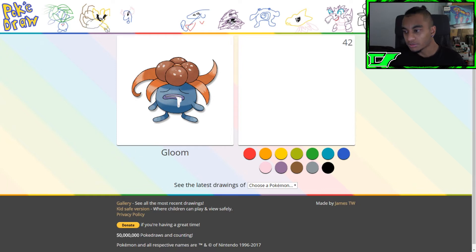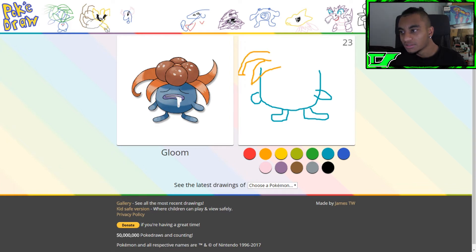All right, let's draw — we got Gloom! Oh crap, it's already going down. Okay, I've got the body — oh, I'm already messing up. That looks — yeah, I think it looks good. I shouldn't have drawn that orange. 27 seconds left. I keep looking at the time because this is getting close. I think it looks good. Brown, brown, brown — okay, no, I don't think it's going well.